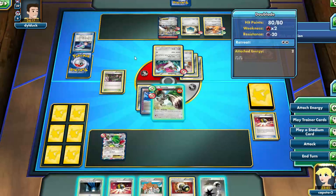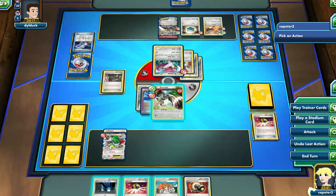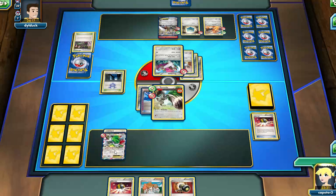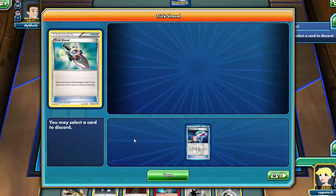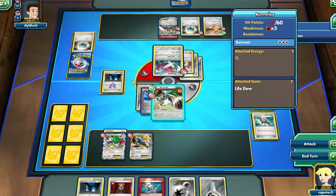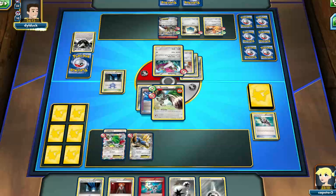I finally get an Ultra Ball here and get that Shaman out, and go ahead and get myself a much better hand. The deck runs DCE mainly because you never know when you might want to Sky Return to help your draw, since you want to make sure you get a steady stream of Bunnelby. Their HP isn't very much, they're going to get knocked out — that's why you have the Life Tube. And I threw out a Laser with that Trick Shovel. The only real attacker, I guess technically Sky Return counts, is the Cabalion.